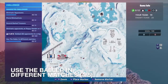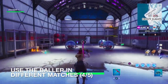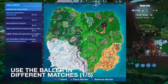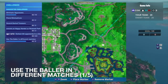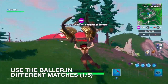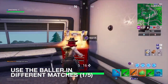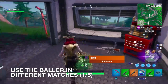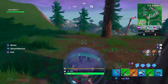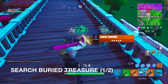Here's another location near Frosty Flights — it's like a hangar and we find three Ballers here, so that's awesome. There's number four. And the last location I'm going to show you is on top of this mountain — a little research lab where we should be able to find a Baller. Oh, they're right outside — nice! So here's five of five, and I'm going to use this Baller to go find treasure chests for a treasure map.